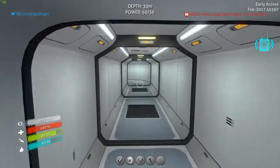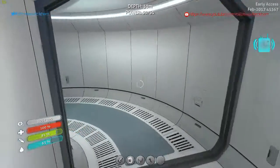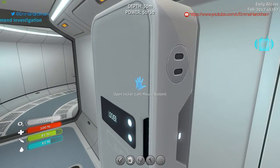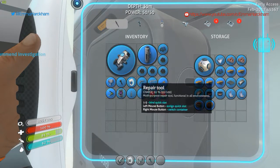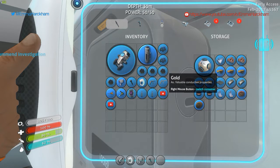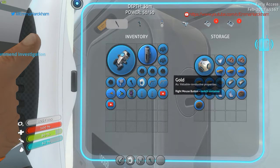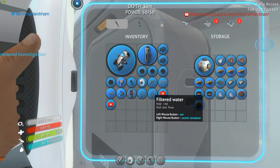Okay, we've got the beginnings of a nice looking base here. I can actually remove some of these. What have we got in this locker? We've still got lots of titanium, some glass, some more glass there, and some quartz. Gold. Magnetite.